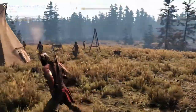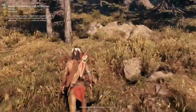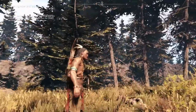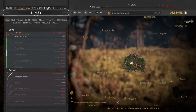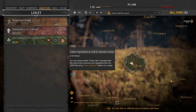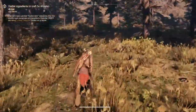They start with the introduction on gathering resources, because things you want you may have to craft, and for expanding your base you need resources. One of the things you can do is highlight certain things — select this mission and it should help me locate what I'm looking for.